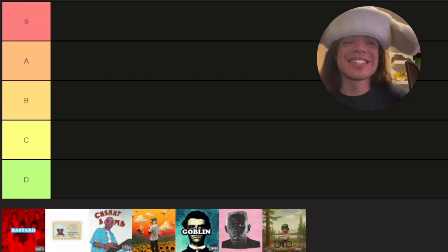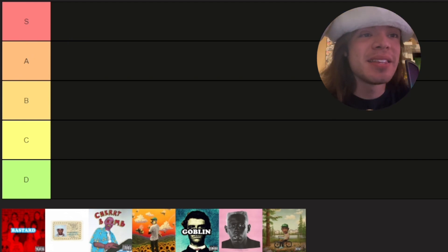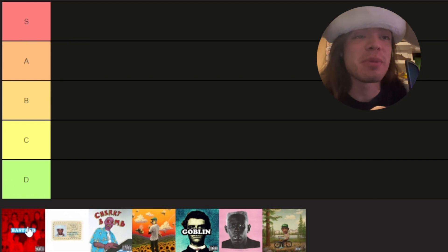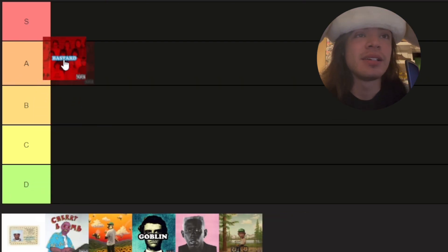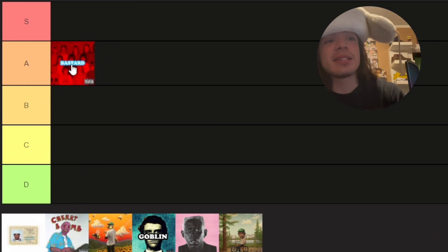Let's get started with Bastard. This album is banned on Spotify, so this cover is actually kind of cool — it has everything red and then the word Bastard — but it's not cool enough for S, so A.